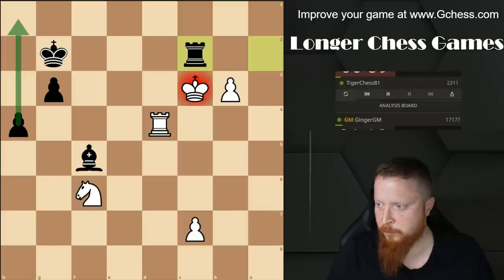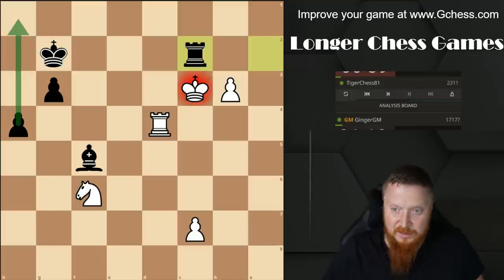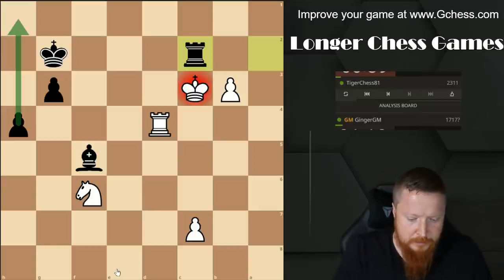He can win my h-pawn, but this move from him was a bad move. Because after here I'm totally covering that pawn - he had to get rid of my h-pawn, that was forced. My bishop is also covering this. Now I keep my h-pawn. JT has resigned there. That was bloody close! We're going to have a look at this now - it's a very good game. Good game, you had me.